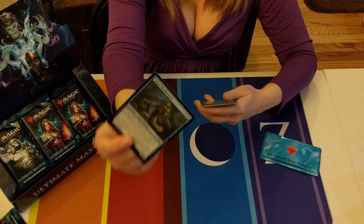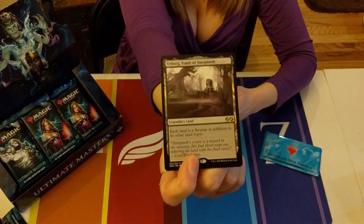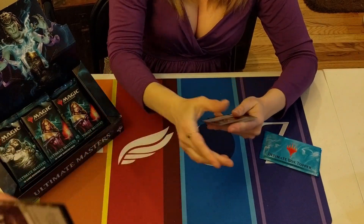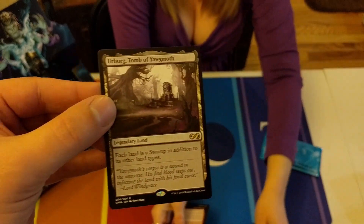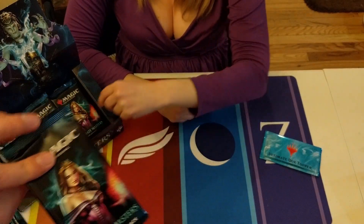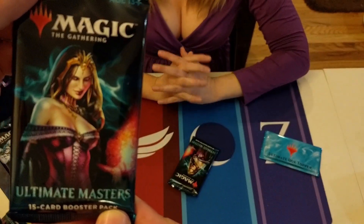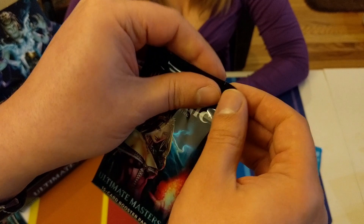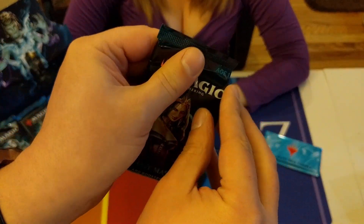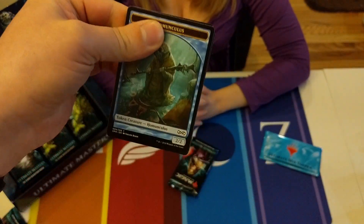Sultai Skull Keeper is the foil. Urborg is the rare - it's gone way down in price, it's only about 10 bucks now, but still great. We're hoping for Lily or Karn - but nope, pulled a Snapcaster and an Emmercool. You actually pulled a Snappy without me, ha!